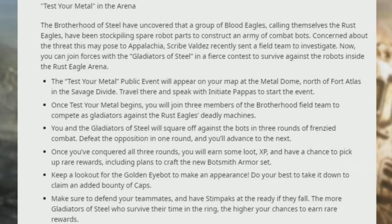Once Test Your Metal begins, you'll join three members of the Brotherhood field team to compete as gladiators against the Rust Eagle's deadly machines. You and the gladiators of steel will square off against the bots in three rounds of frenzied combat. Defeat the opposition in one round and you'll advance to the next. Once you've conquered all three rounds, you'll earn loot and XP and have a chance to pick up rare rewards including plans to craft the new Botsmith Armor set.